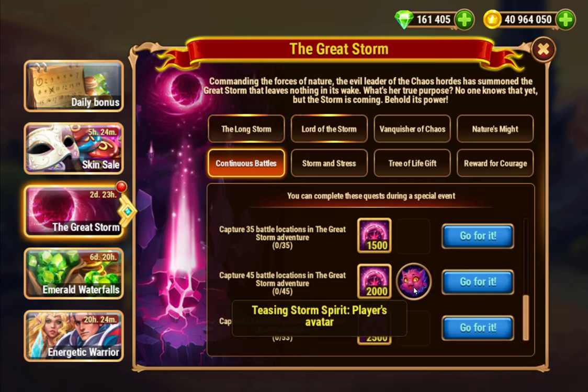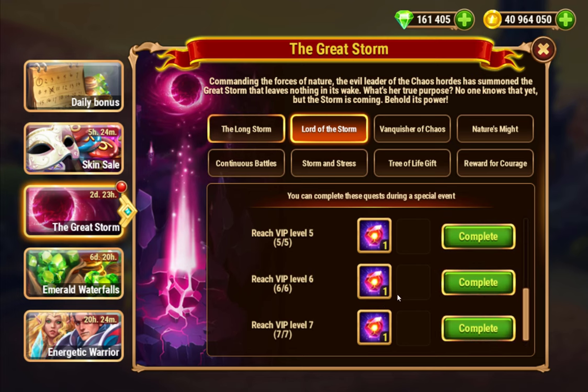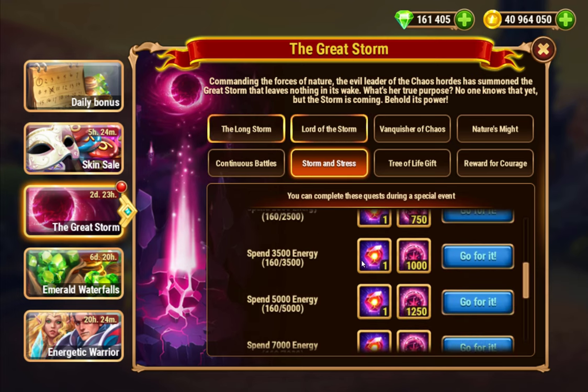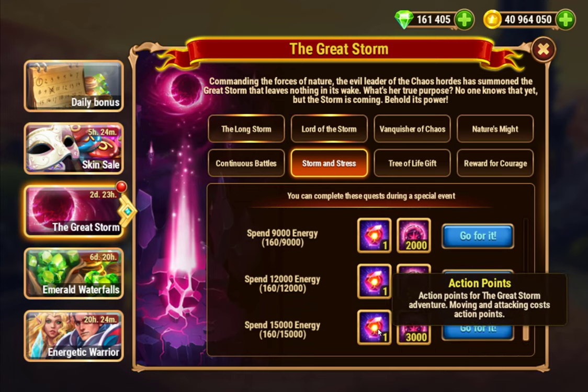If you clear at least 45 nodes you get the Teasing Storm Spirit unique. If you're VIP level 7, you get seven extra action points. Spending energy up to 15,000 also gets you action points.